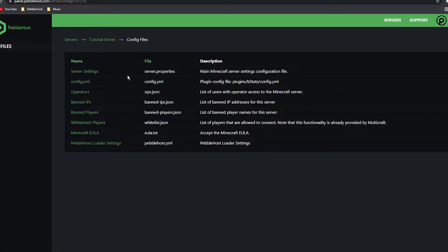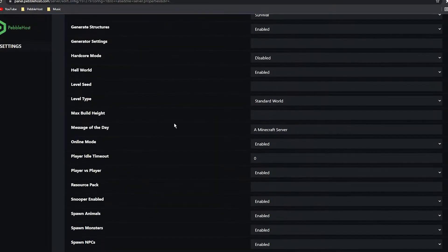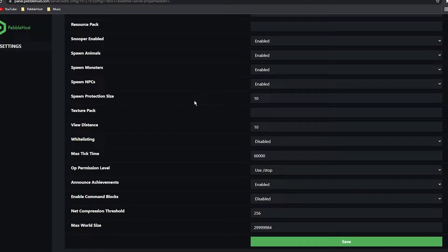Then if you go to the top — Server Settings or server.properties — you can click on that and scroll down to Spawn Protection Size. As you can see, mine is currently set to 10. If you haven't changed this before it will probably be set to 16, as that is the default.